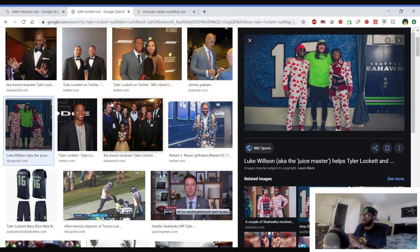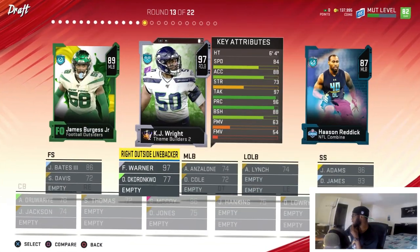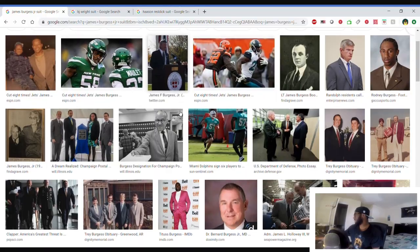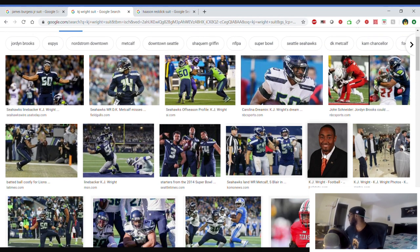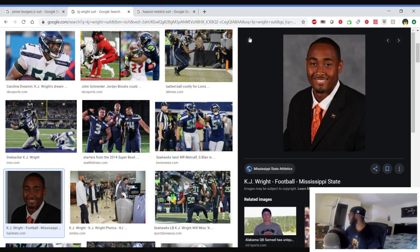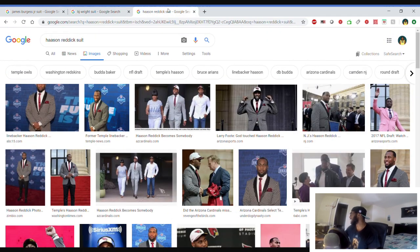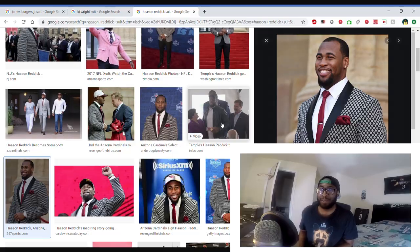Just look at Lockett — he's not afraid to wear whatever, and that's what I like. James Burgess Jr. doesn't really show up in search results — apparently there's been a lot of James Burgesses. KJ Wright's last dressed-up photo looks like back in college. Hassan Reddick seems like the only real option and it's a pretty good one — the man knows how to dress, very drippy. We're going with the MLB.